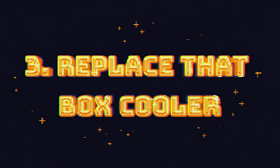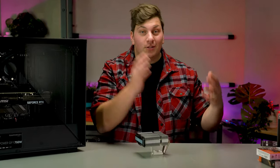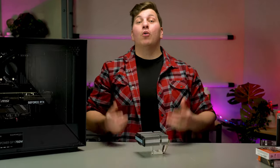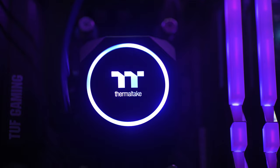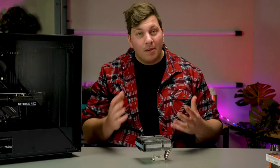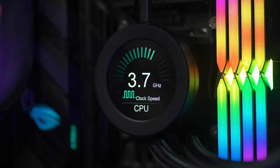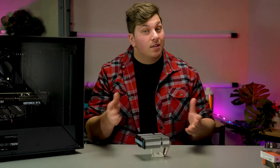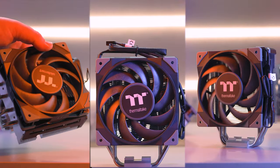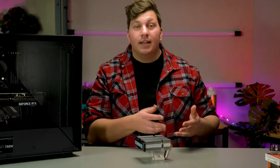Number three: replace that box cooler. CPU cooling is important and while stock coolers certainly do the job, you could actually be leaving performance on the table by not using a more efficient CPU cooler like a tower air cooler or an all-in-one liquid cooler. A great CPU cooler can give you quiet operation while simultaneously delivering greater thermal performance over a standard box cooler. In our latest budget build guide, we recommend the Tough Air 310, as newer B560 motherboards and Intel chips like the 11400 limit power usage by default because stock coolers can't efficiently keep them cool.